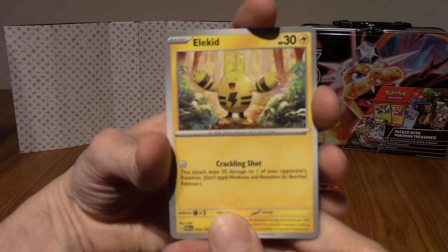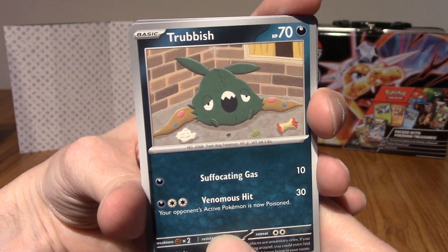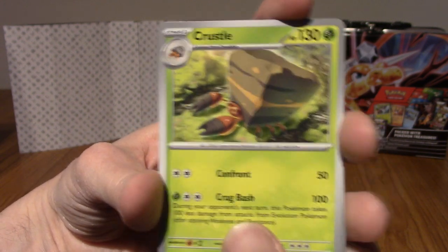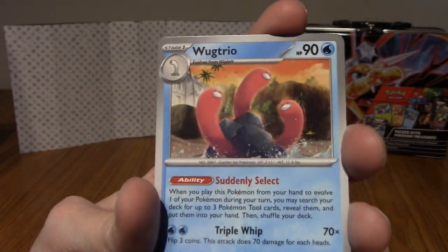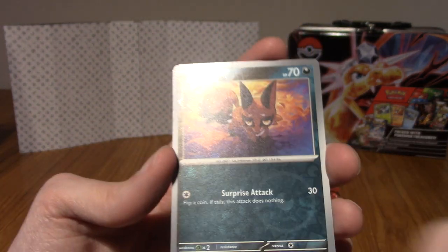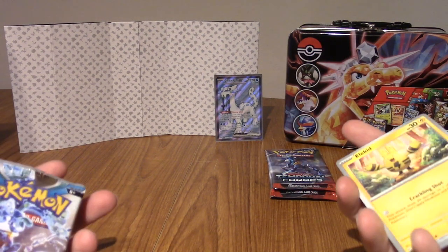This is our last Paradox Rift pack. Elekid! I forgot about the baby Pokémon. We've got Tinkaton, Trubbish, Crustle, and Durant. We've got a Technical Machine - Turbo Energize, very cool. Our first reverse is a Pansage, and our second reverse is a Nickit. Our rare is an Eviolite which I don't think I have. It's a solid four out of ten pack - not horrible, but not amazing.